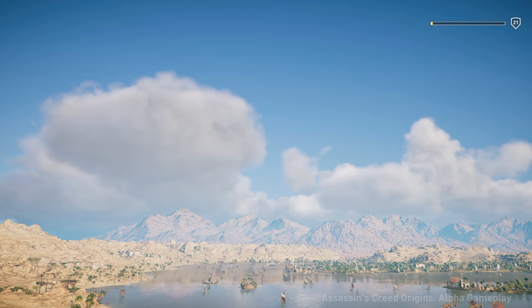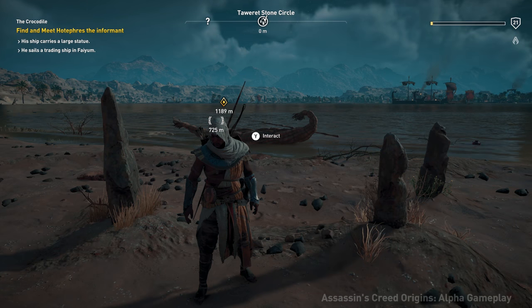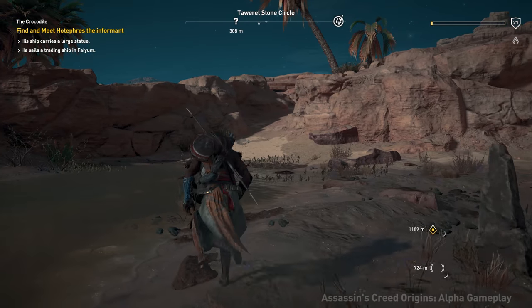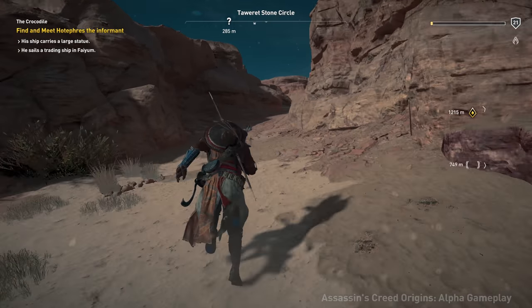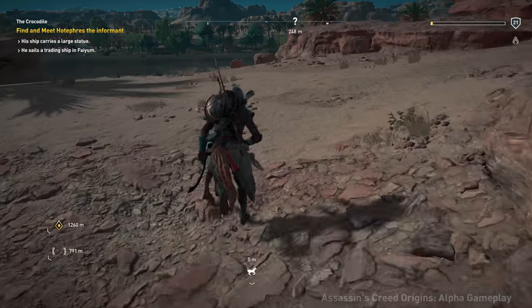This time I'm actually going to be going over nighttime gameplay and how you get to nighttime. At least in this demo, it was to click in the left thumb stick and hold it for about 3 seconds and it would switch to nighttime. I figure not a lot of people probably knew about that, as I asked all of these questions, because guys, I'm an Assassin's Creed fan — I want to give you as much coverage as possible and show you everything that the game has in this short demo time that we had.